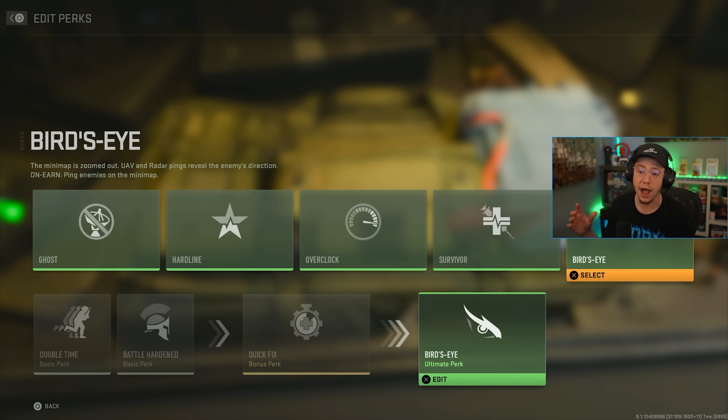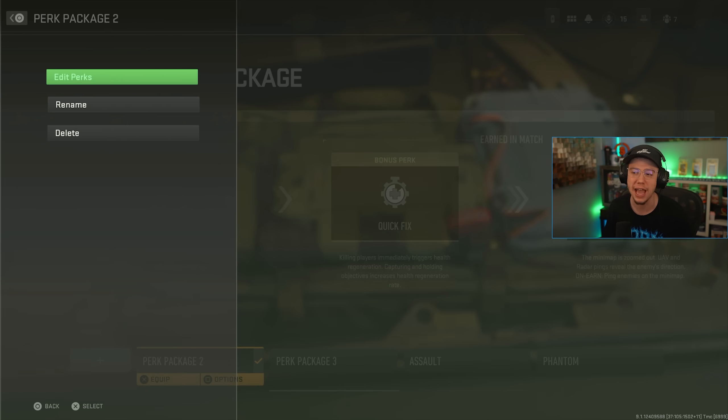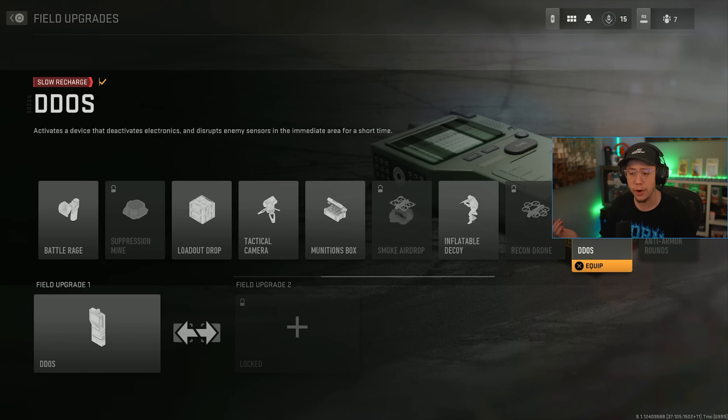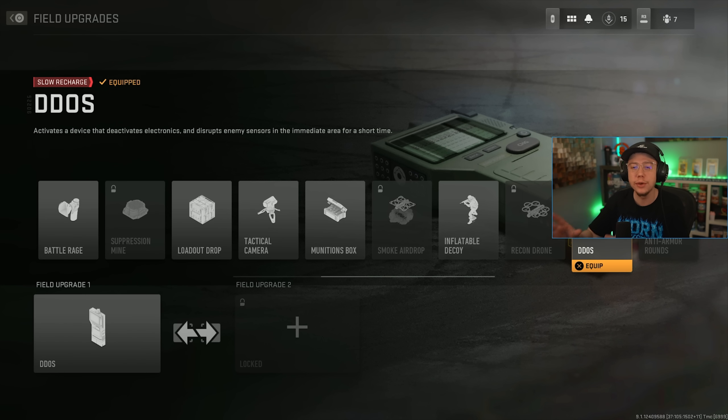I also have Bird's Eye, which gives you a sort of mini Advanced UAV once you earn it — it zooms out the minimap and gives more pings when you get kills. It's basically the closest thing to the classic minimap we have in the game right now. That's my go-to setup and it stays the same across all my classes.